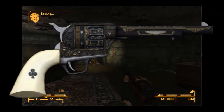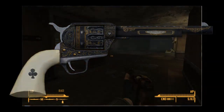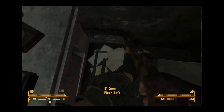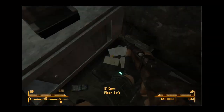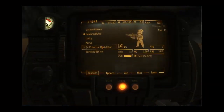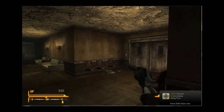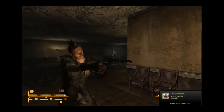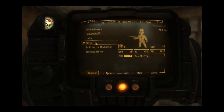This is the .357 Magnum. You'll find it in Prim, in the Bison Hotel, in the gift shop. You just walk through here — I think you need a hard lockpick skill of 75. You'll find it in there. Some of these weapons I already collected. For example, Lucky, which is the one you'll find right in there. It looks like this — there's a little extra damage. If you want to know more about the weapon, just go to the wiki. I'll give you a link of all the weapons I do in this session.